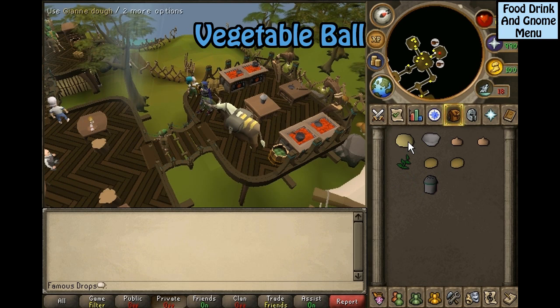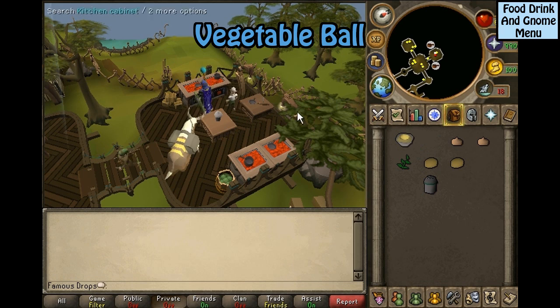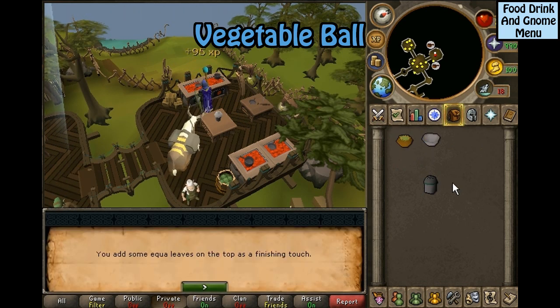For a vegetable bowl, you will need two onions, two potatoes, equa leaves, gnome spice, Jean dough, and a gnome bowl mold. Use the Jean dough on the mold to get a raw gnome bowl. Cook that to get a half-baked bowl. Open up the menu and make a veggie bowl — this gives you a half-made bowl. Use the half-made bowl on the stove, then use the unfinished bowl on the equa leaves.